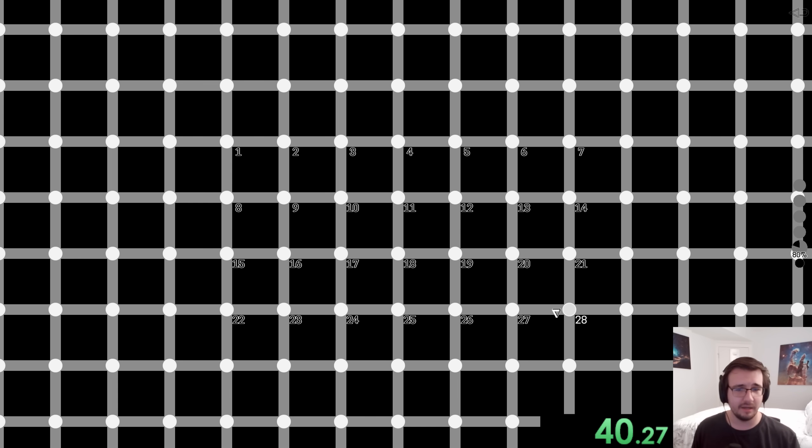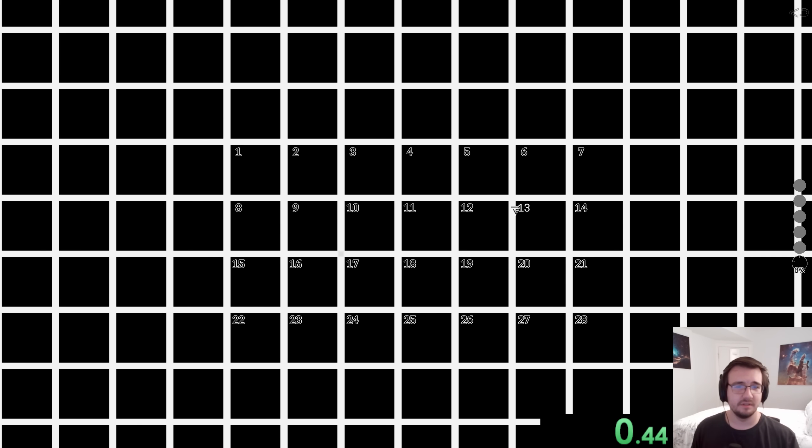How is this different — is it thinner lines or a different font for the numbers? I'm not sure how it's different but it's definitely harder. Okay, it's 17 — that one took me a bit. 21, that one's a little quicker. Yeah, I think it's thinner lines. I've got to be sure not to prematurely click because the brain can play tricks on you.